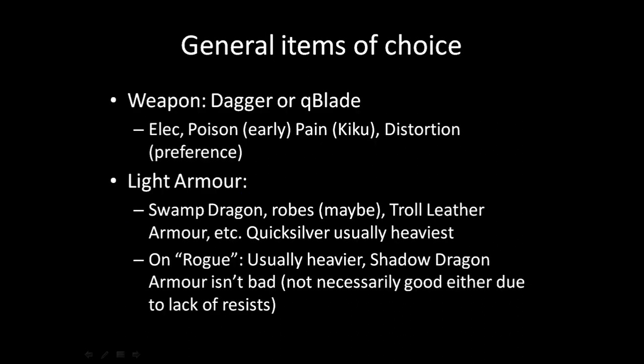Let's talk about general items of choice. For weapons, usually a dagger or quick blade — daggers are generally the best. Electrocution is amazing as a flat damage brand that works really well with quick-swinging weapons, so you're applying electricity every attack. Poison is really good too, especially early — with a fast weapon you can apply it over and over. Electrocution and Poison are really good for daggers. Don't worry too much about brand since you're not really using daggers to fight stuff all the time — you're just stabbing with them.